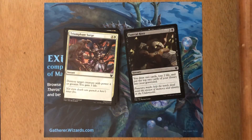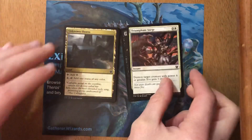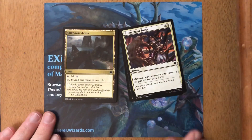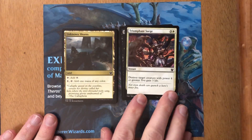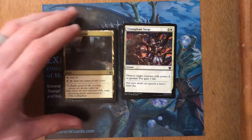Okay, next card — Triumphant Surge. It's an instant: destroy target creature with power four or greater. When I played white, which wasn't too frequently, I played this in the main deck. There's always going to be some bomb out there on the table that's easy to kill. Okay, next card — Unknown Shores. Yeah, I don't really care for this card that much. In Theros, even in the standard kitchen table casual environment, there are better ways to fix your mana if you're going to play multi-color.